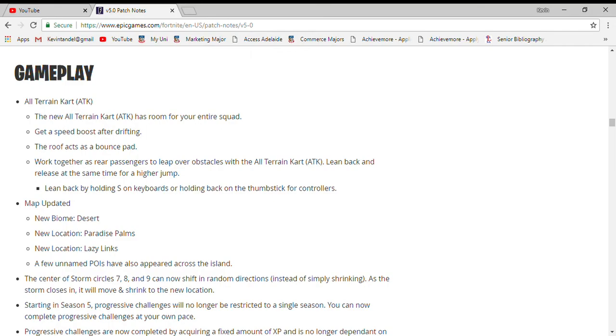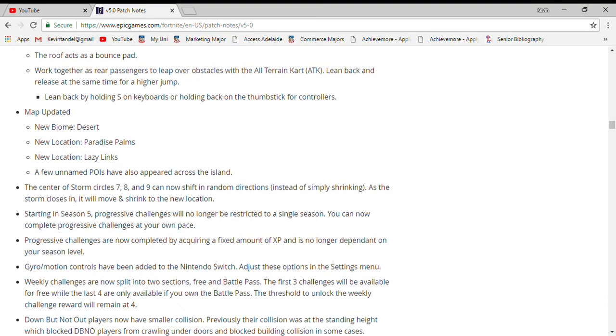The cart gives you a speed boost, and the roof is a bounce pad — that's new. There's a new biome which is a desert, there's a new location which is Paradise Palms, a new location which is Lazy Links, and there are also some unknown places.